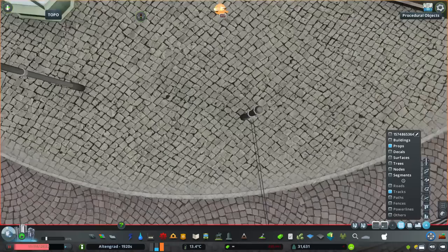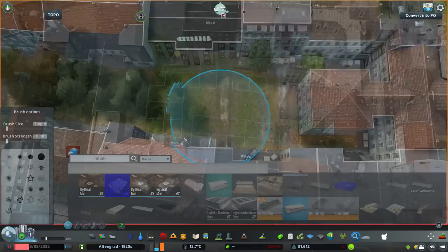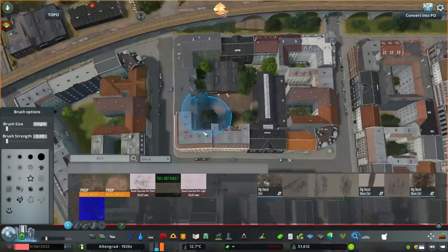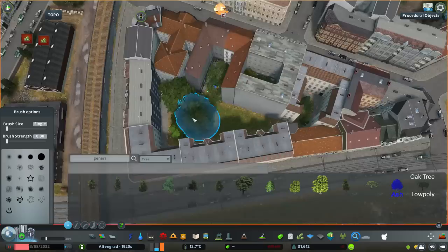One last thing I needed to do was fill all these courtyards or backyards inside the blocks. For the smaller blocks I usually just covered them with some trees, but here I also used some industrial-style workshops and warehouse buildings, plus some details like mud and gravel, just so it looks more interesting. And that's it — that's all for today's build.